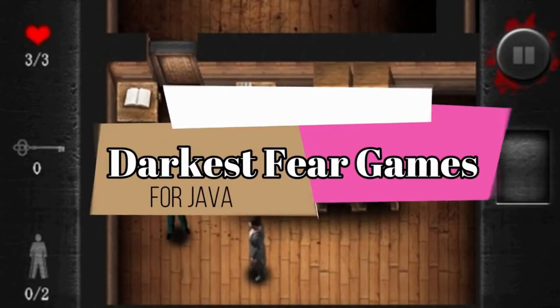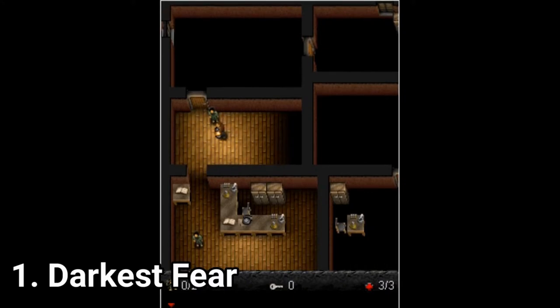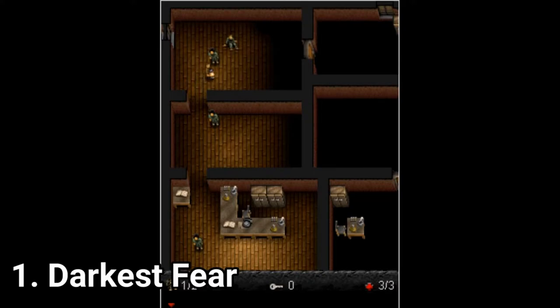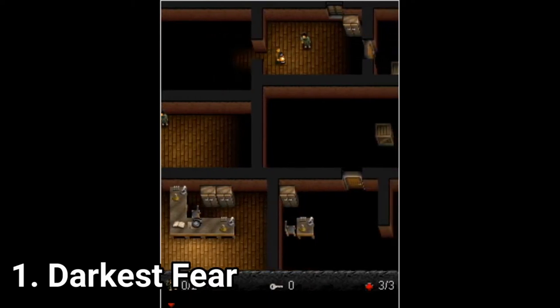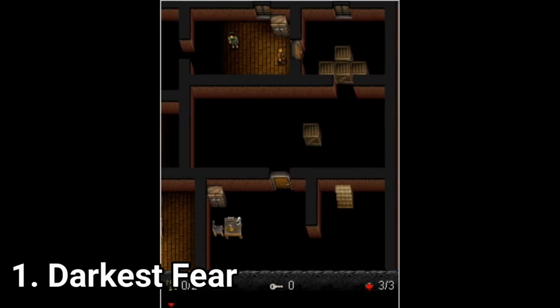The two Dark-A-Sphere games are incredibly good horror games for Java. The premise of the games is that you have to avoid shadows and darkness, as monsters are lurking there. The games are strategy games where you have to solve puzzles, meaning that you have to use lamps, flashlights, and other light sources to pass and get out of the building.